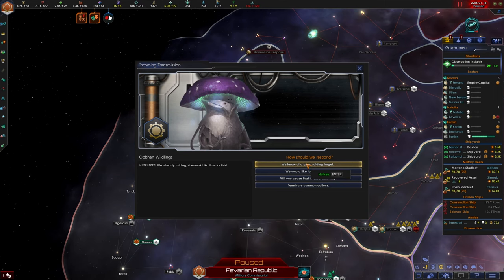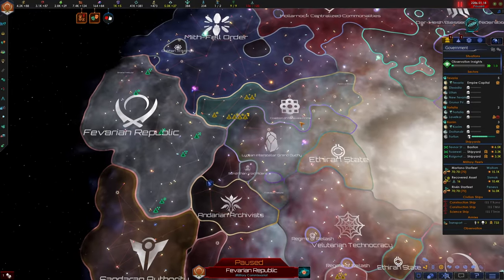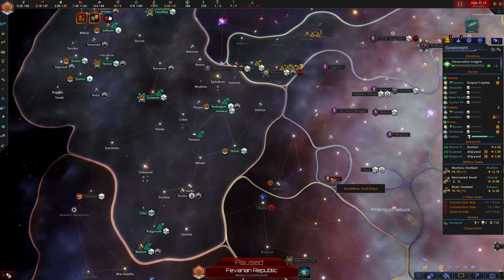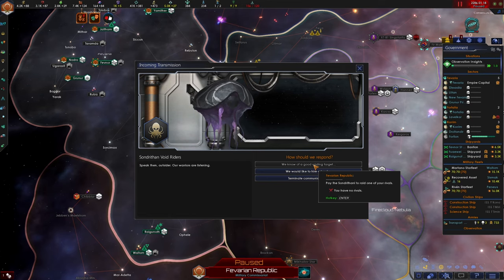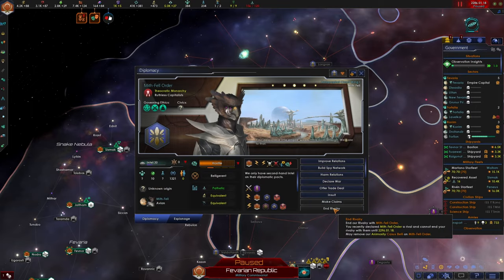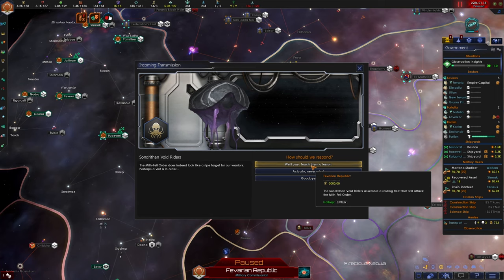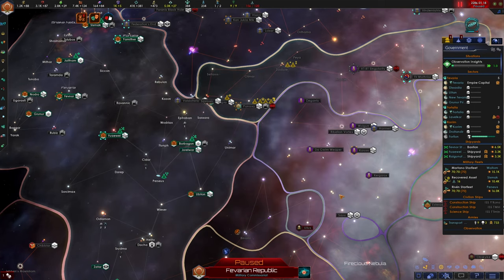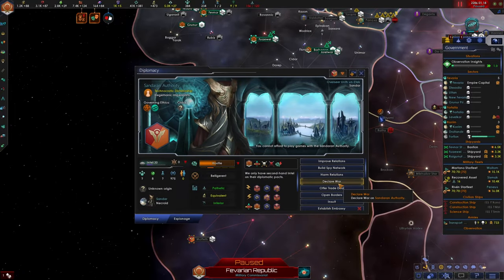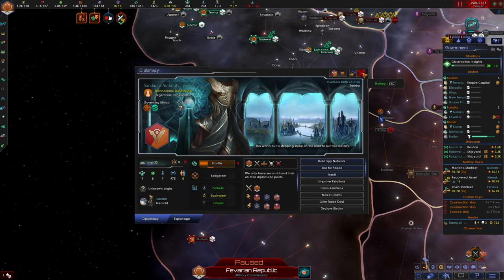We know of a good raiding target - they're already raiding, so at least these folks are being kept busy by their other war. I need to be a rival with somebody to order them to get raided, so let's declare a rivalry and then hire these guys. We know of a good raiding target - the Mythfell Order. It's only going to cost us 3,000. Best 3,000 I ever spent. Now let's go to the Sandoran Authority and declare a liberation war - impose ideology, I'm going to declare war.